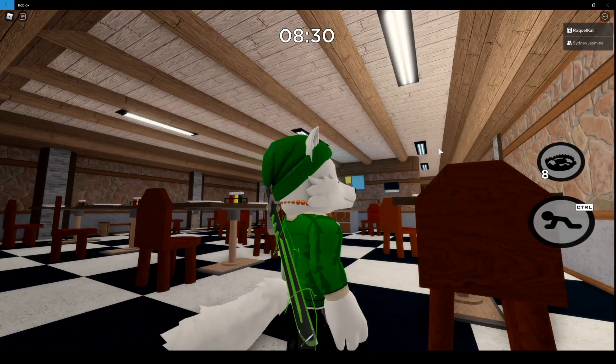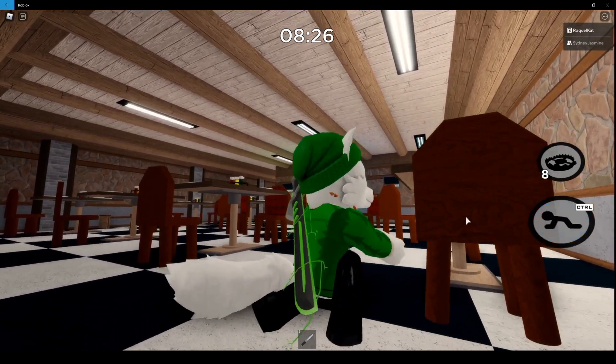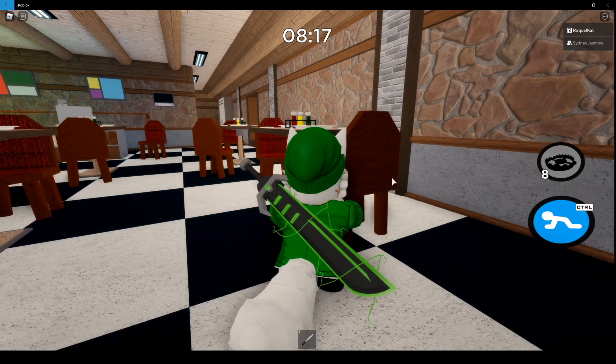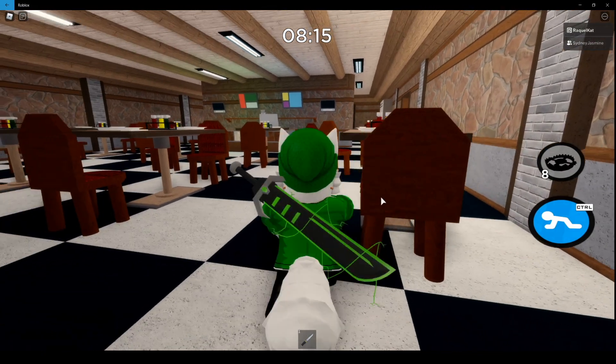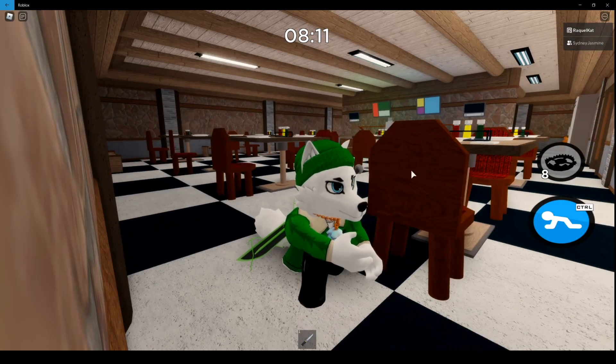I'm still waiting here — come on, one more minute until the buttons start spawning. So the areas where the buttons are: in the cafe behind this chair, in the laundromat in the back where the vent is — if you go outside through the vent and turn your head to the left you should see it. Then there's one behind the pillar in the room where we put the code in.